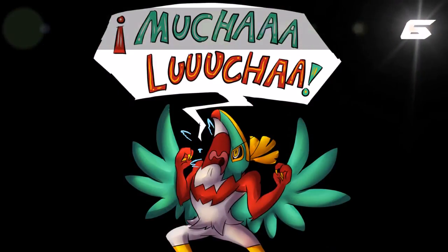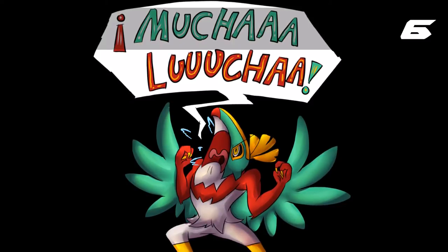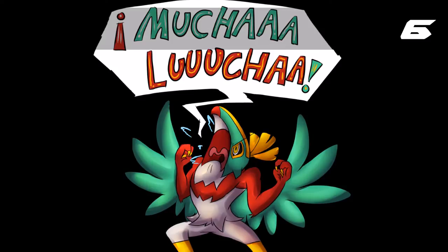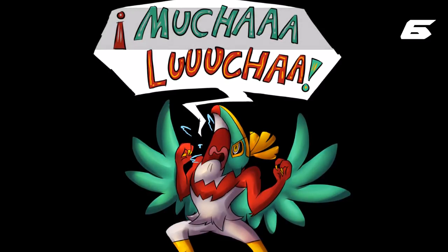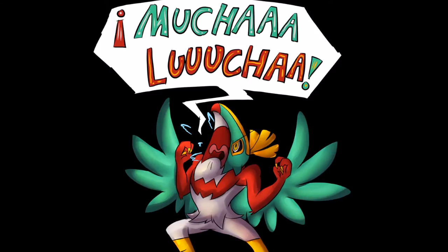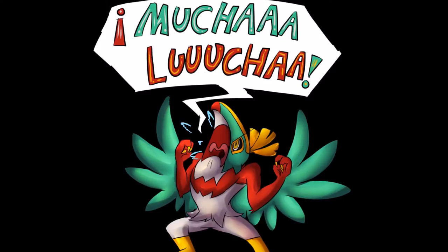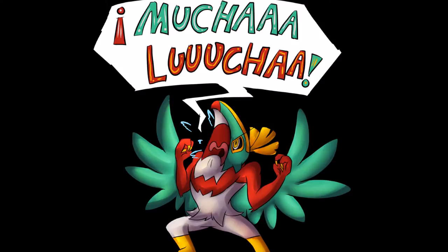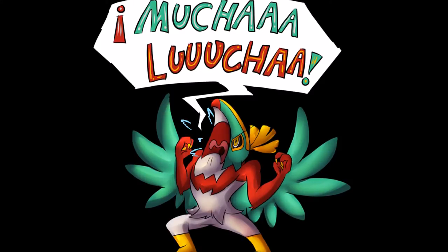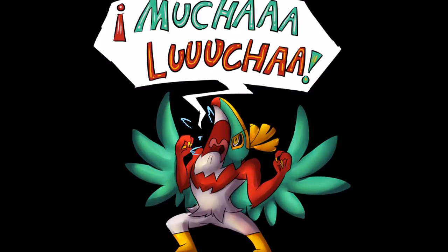Coming in at number 6 is Hawlucha. Hawlucha is a very unique Pokémon — it got a BL ban very early in X and Y and hasn't really been re-evaluated since then. It was part of RU, then pushed to UU and considered too strong for UU, and moved even further. With new moves from ORAS tutors, I really think Hawlucha should be re-evaluated for UU. As of right now it's caught in limbo in the BL tier. It has Limber and Unburden, and with Power Herb Sky Attack, this thing is basically a demon.